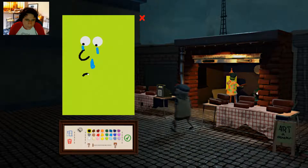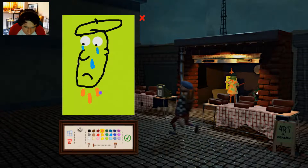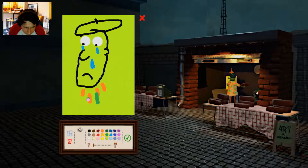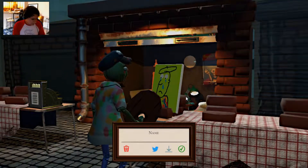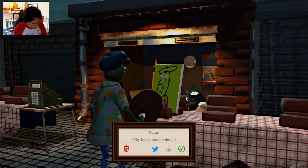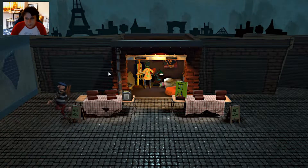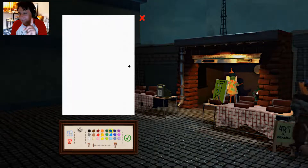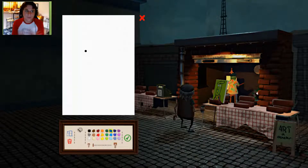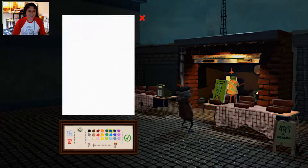We're gonna draw me crying, because I had to get rid of art. Because I feel like that was the only inspired painting I've done. My little beret. So I gotta draw my shirt - it has a bunch of crazy designs. Bam, there we go. Why did no one like the brain paint? Alright. Not too bad. Also, I know how to get into the feelings of people now - because crying sells, right? Maybe. Let's see. Crying sells 100. Yes! Good execution. Well, I know what to do now.